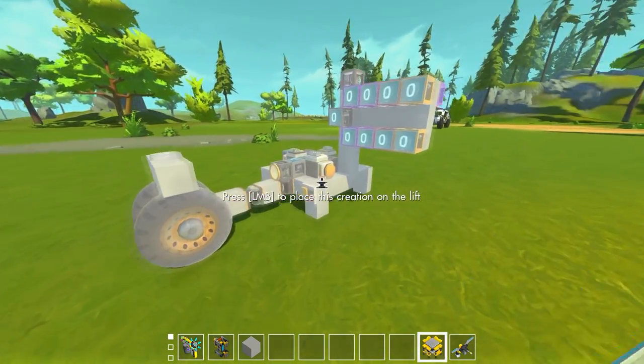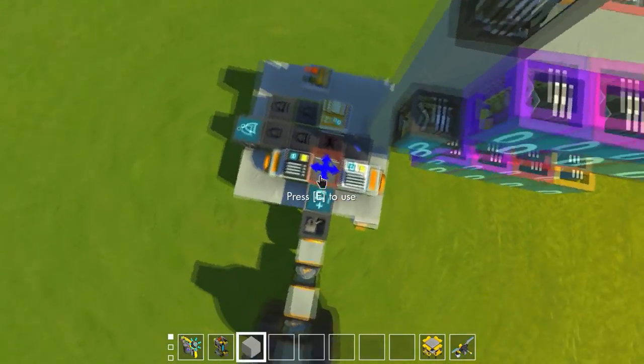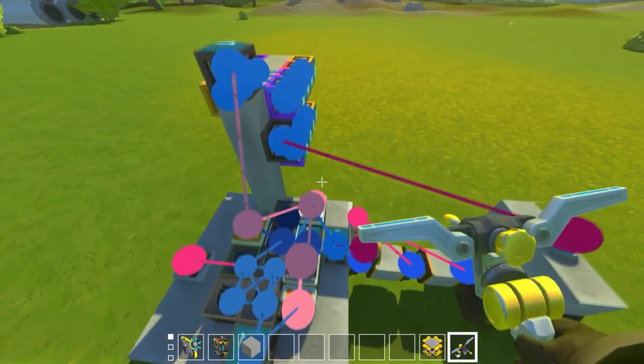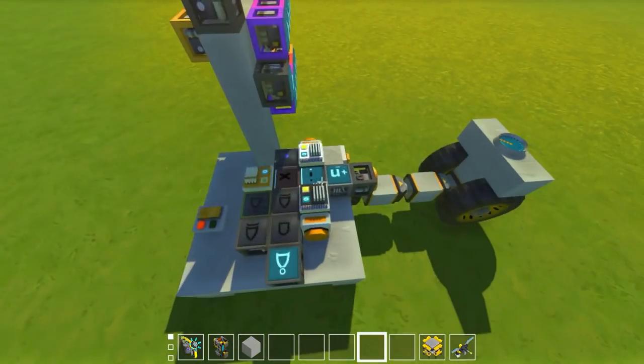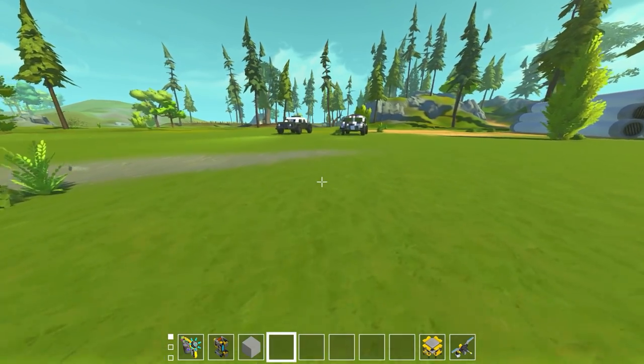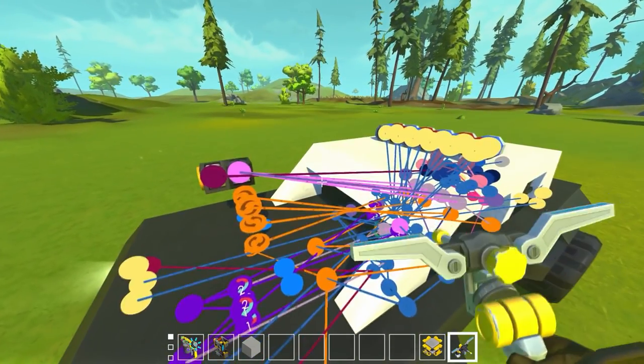We've now got this epic radar speedometer — really accurate and awesome. I'll upload this to the workshop. You only really need the small circuit and hook it up with a few connections. Of course, I'll also upload the better version: the circuit mounted into an AI police car.